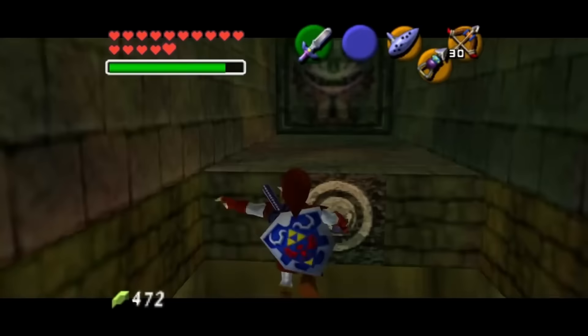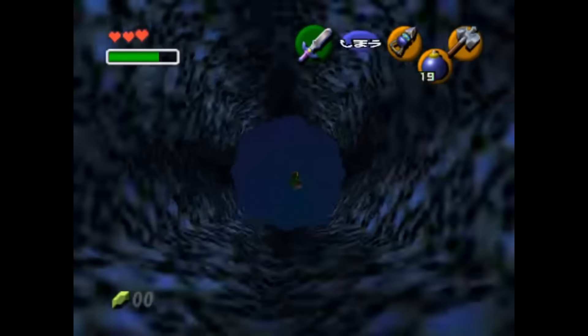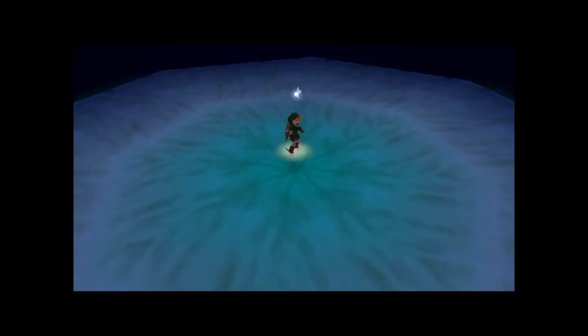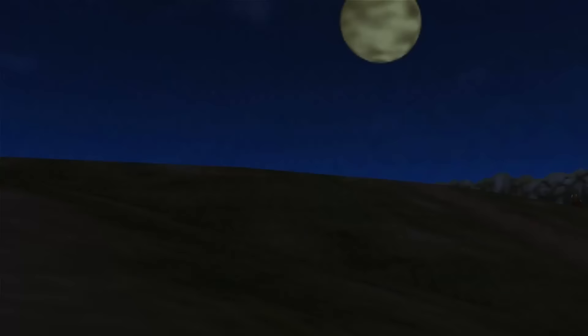The softlock in Ocarina of Time's Shadow Temple is actually pretty simple. Normally when you enter this room and drop down into this pit, a cutscene will play. The cutscene shows Bongo Bongo to the player for the first time and introduces him as the boss of the Shadow Temple. But if you accidentally drop a bomb while you're falling down into this pit, the bomb will explode at the bottom, damaging Bongo Bongo and softlocking the cutscene. Link will just stand there, unable to move and unable to die from Bongo Bongo's attacks. I was actually able to get this to work — I dropped the bomb, damaged Bongo Bongo, and got the cutscene softlock.